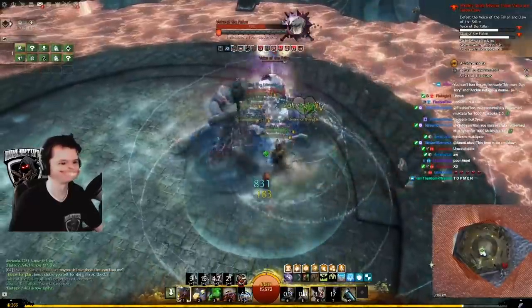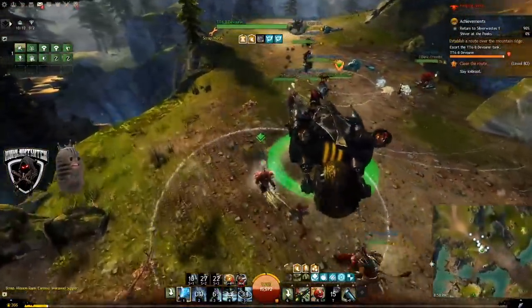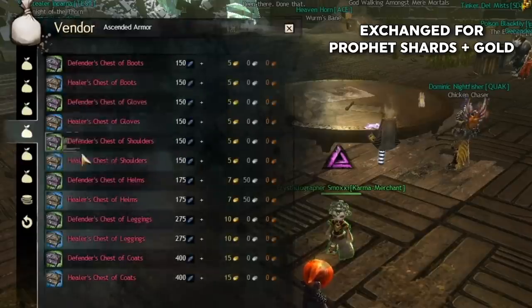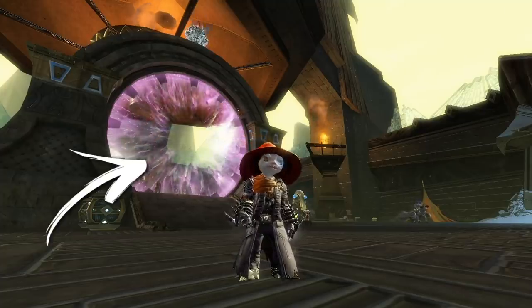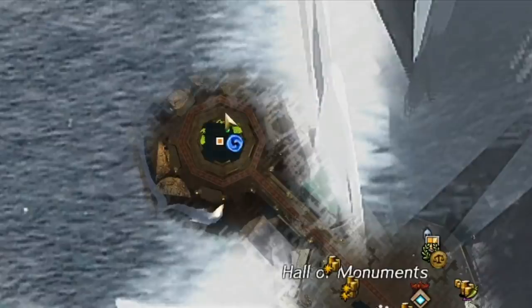In strike missions you will get loot as well as bonus loot based on how fast you kill the boss. Many of them even have a jackpot rare drop, such as this chair. You will also get profit shards, which you can spend in Eye of the North to get ascended gear. All but one of the strikes are accessible from the large portal in Eye of the North. The last strike, Forging Steel, is accessed at the scrying pool in the same zone.